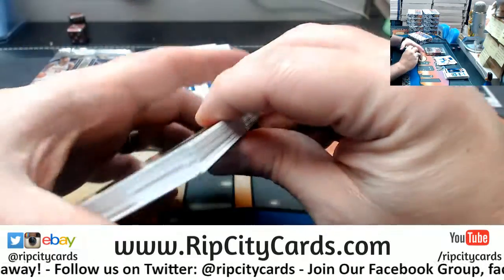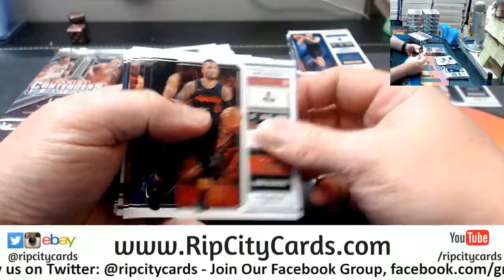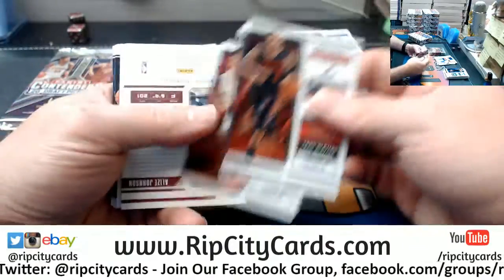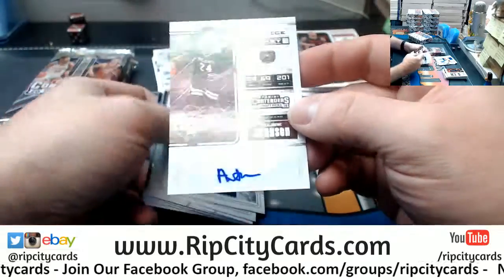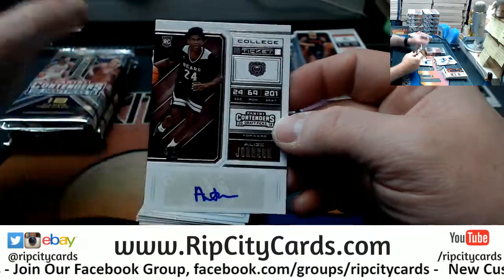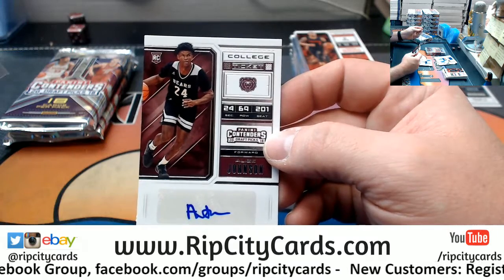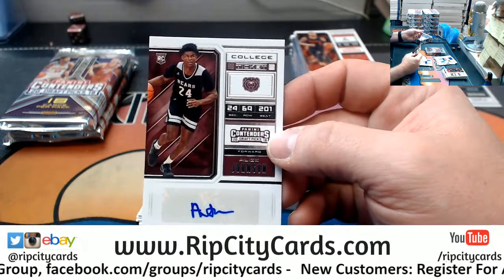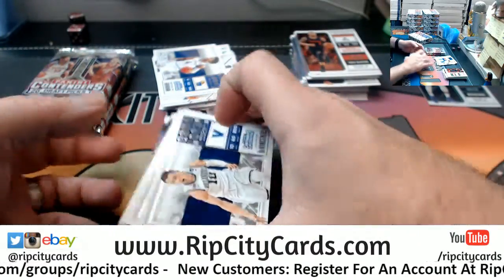We hit a lot of nice stuff out of Miller's case yesterday. I went back through it today and he had a lot of nice cards. Al Z. Johnson — unfamiliar. Unfamiliar with basically all of these people. But quickly learning.